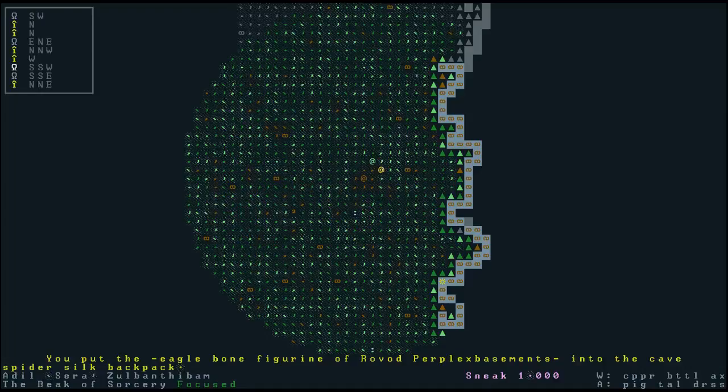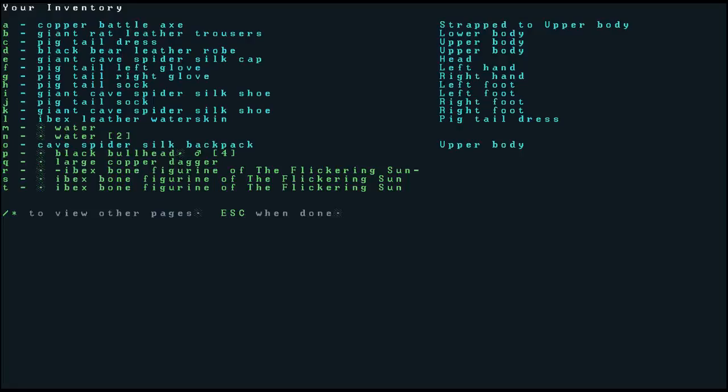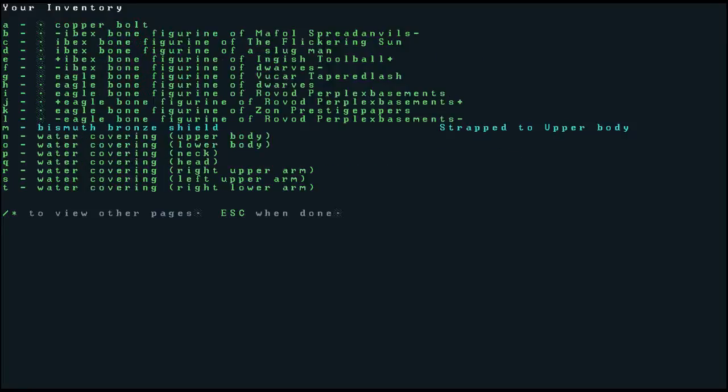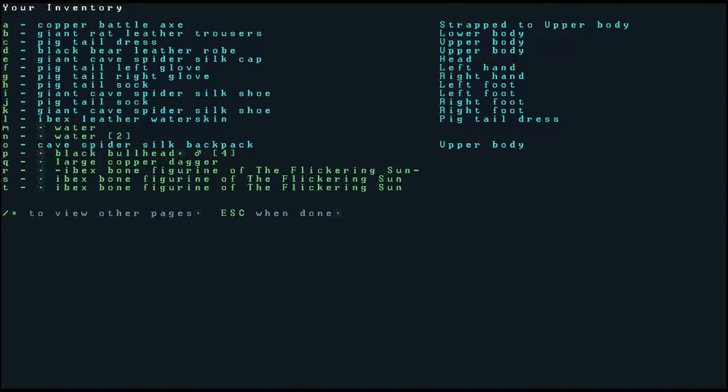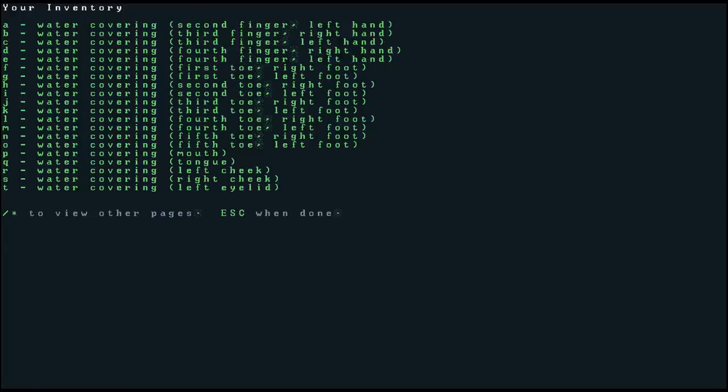If I press Q, that straps my copper battleaxe and bronze shield to my upper body, so now I don't have anything in my hands. Going to inventory again and paging down, you can see there's nothing in my hands. There's lots of water covering my body — ah, because it's raining. Yeah, that's why.